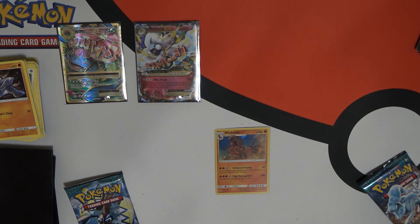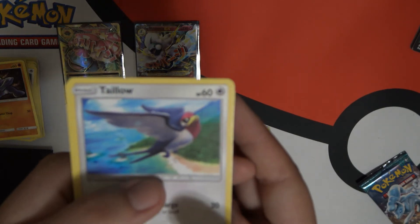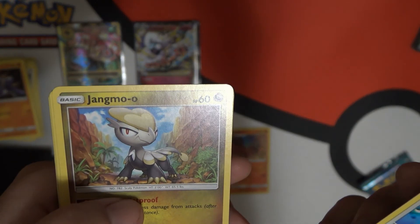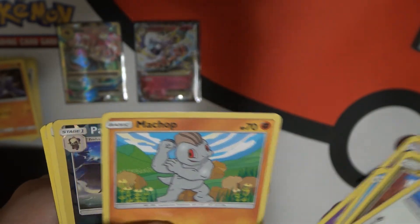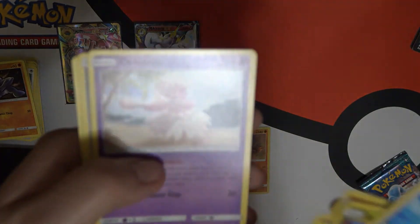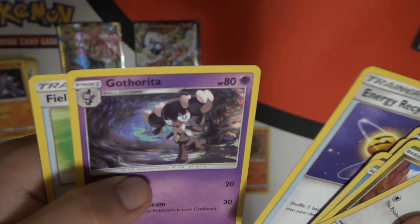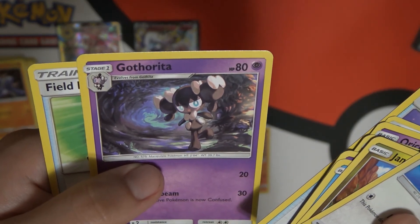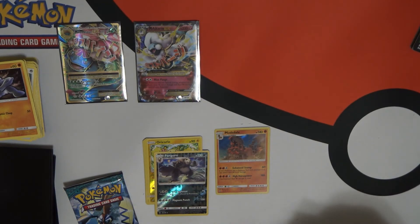There we go. Togedemaru. Jangmo-o. Delibird. Rowlet. Machop. Murkrow. Pangoro. Oricorio. Oricorio. Recycler.